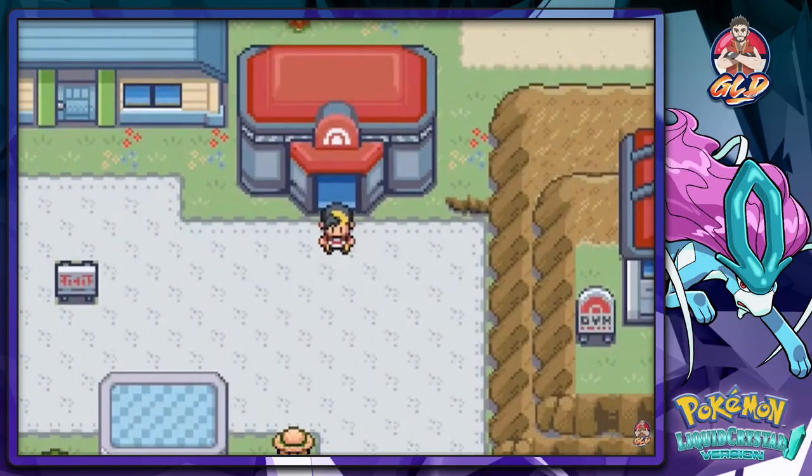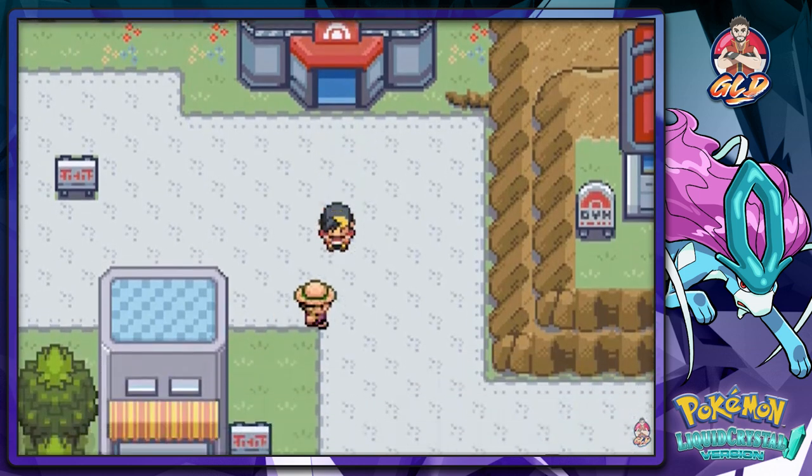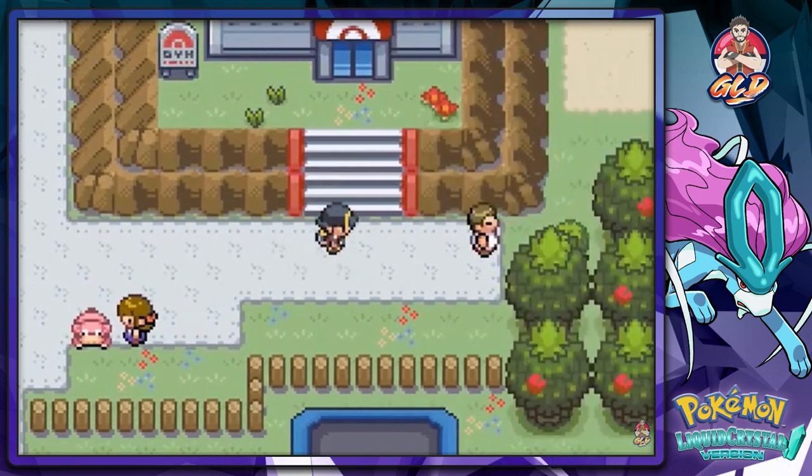What's up guys, it's me your host Draven, and welcome to another episode of our Pokemon Liquid Crystal walkthrough. Last episode we did a lot right here in Cerulean City, battled through a lot of people. Now it looks like we're gonna have to go to the power plant because apparently there is something fishy going on.